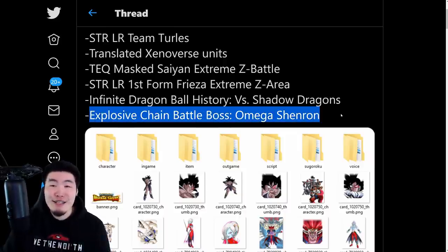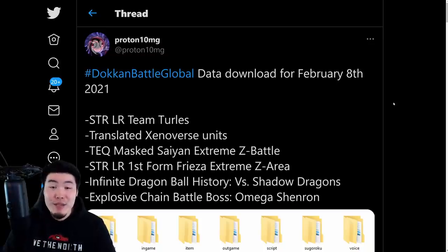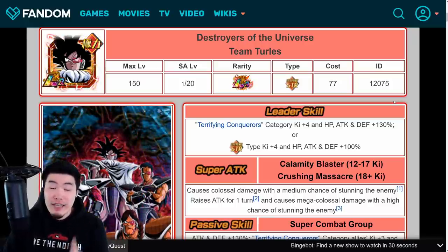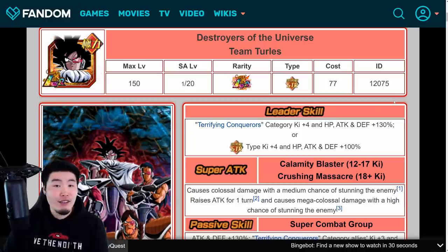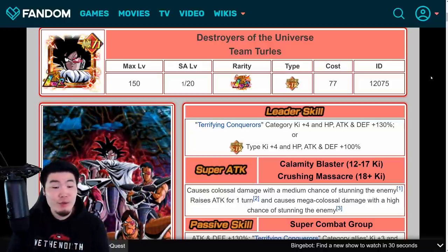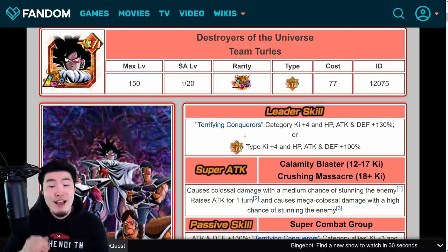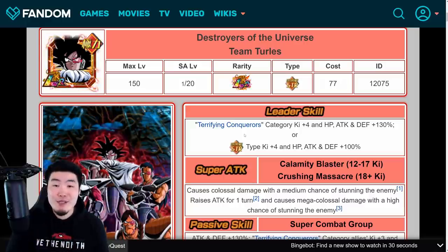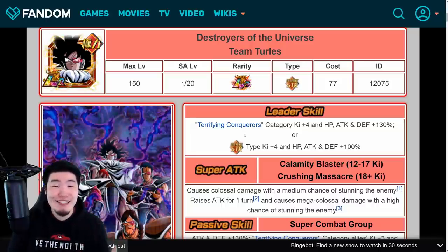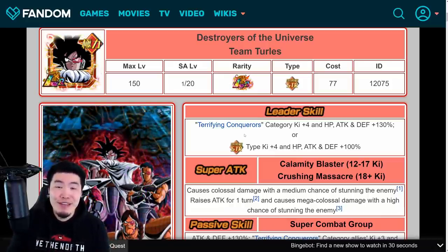That is everything that this data download had to offer. Now before we go, let's quickly check out the details for the LR Turles Army. This unit is extremely, extremely good — arguably better than TEQ LR Jiren. I know that's a very strong statement, but when you consider everything this unit can do — the damage, the defense, the active skill, the support, the links — I would say that the LR Team Turles is slightly better than LR Jiren. And no, I'm not just saying that because I got shafted by Jiren and couldn't pull him. We're just going off the cold, hard facts right now.